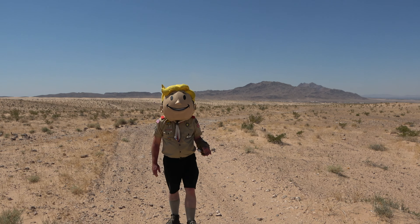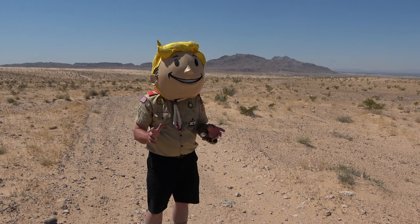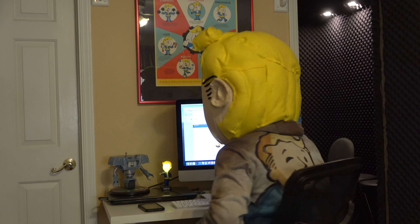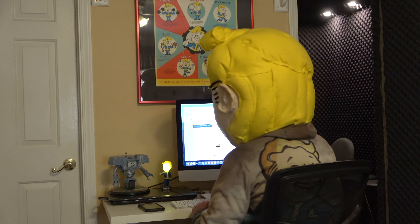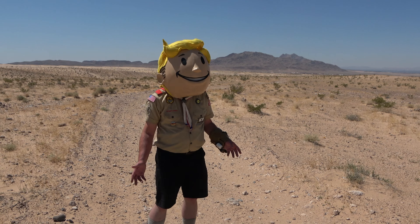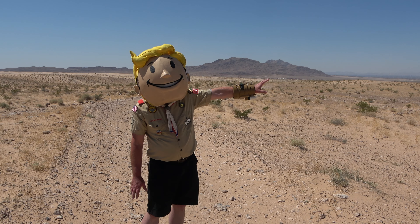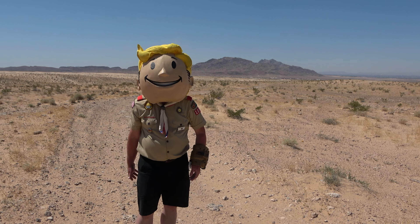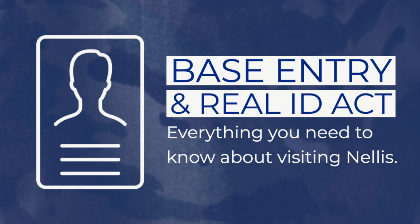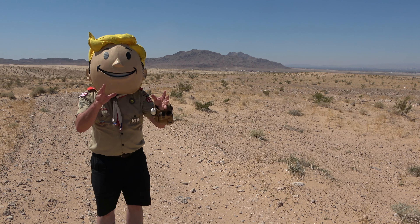Hey there, fellow Mojave Wasteland Wanderers. Today we're going to visit Nellis Air Force Base and Gunnery Range. Not in person anyway, as the base was not able to extend an invitation to us at this time. But that's okay, because we have lots of information we've researched, as well as images other wastelanders who were able to visit the base were happy to share with us. Right now I'm about five miles north of the base. As you can see, it's exactly where it is in the game, just about 15 miles northeast of Metropolitan Las Vegas and nestled in those mountains back there. Nellis Air Force Base is an active U.S. military installation, and you need special permission to visit. Please respect their security and keep your distance like I'm doing now if you stop by to get a glimpse of this iconic location.